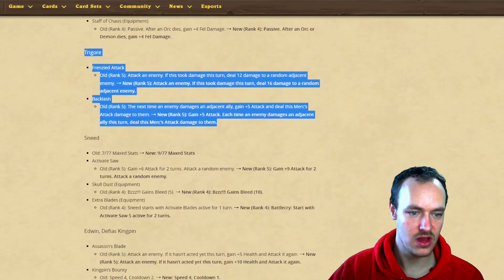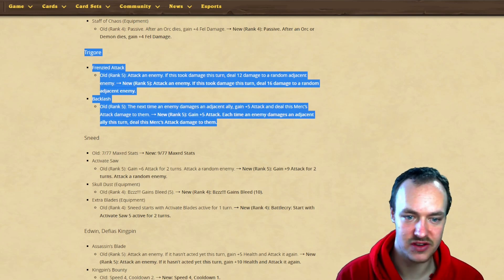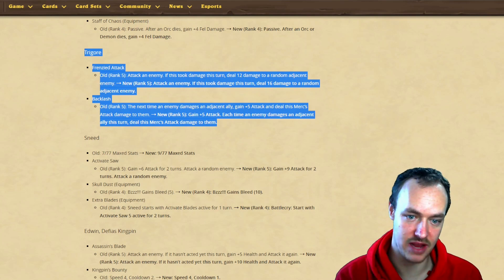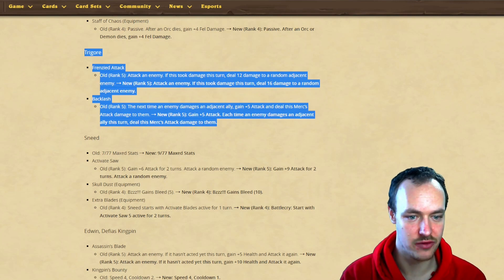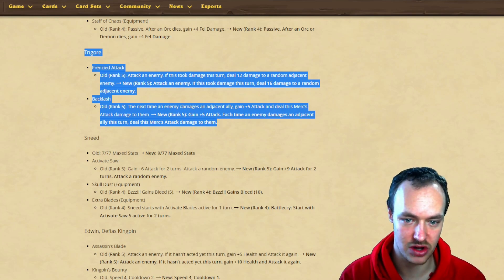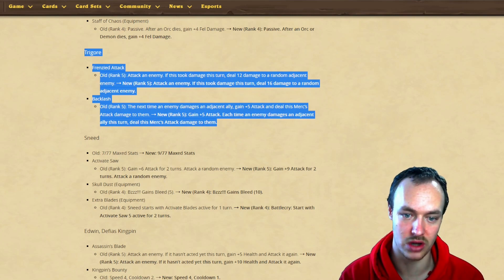Tregor: Frenzied Attack - attack an enemy, if this took damage this turn deal 12 damage to a random adjacent, now going to deal 16 to a random adjacent. Backlash: after an enemy damages an adjacent, gain five and deal that attack to them - now going to gain five attack each time an enemy damages an adjacent ally this turn. It's each time, not just once.